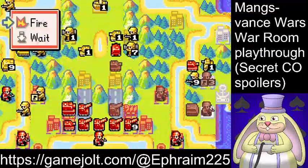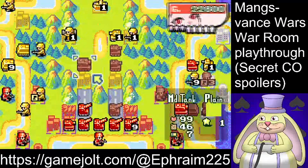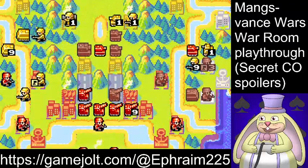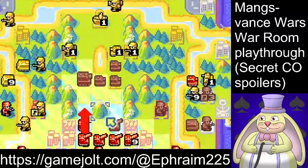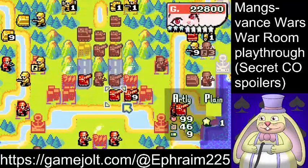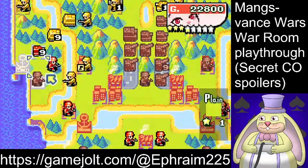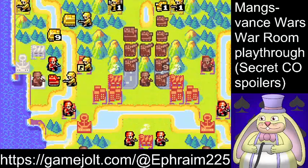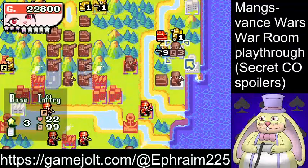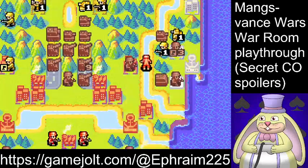The battleship is going to have three HP, but you literally don't have to worry about it at all — that is such little health. One thing you could do is capture these two properties; that would cause the battleship to not attack anything but the capturing infantry. As is the case for the AI, it's a rule for them to always attack capturing infantry if they can. As for the units over here, not much to worry about. I'm going to start capturing.